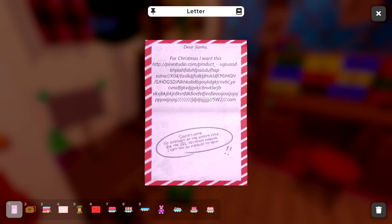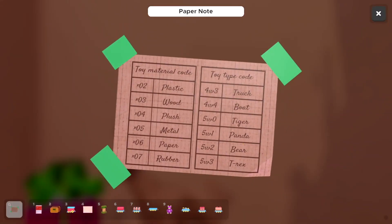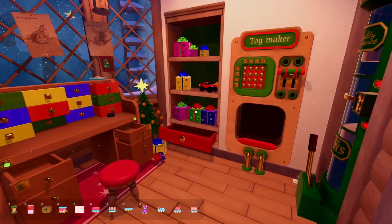Dear Santa, for Christmas I want this. Santa's note: no internet at the North Pole. Use the URL decoding manual. XO4 5W2 — it's a plush bear, which we have. It just needs to be fixed because he's a little broken. So fix him right up — he's good to go.